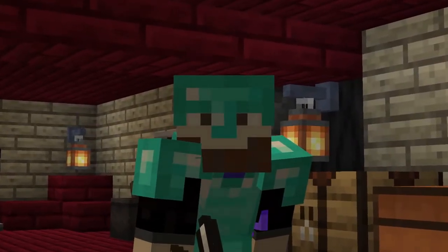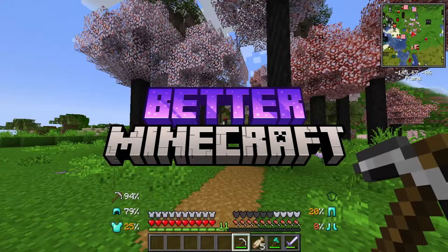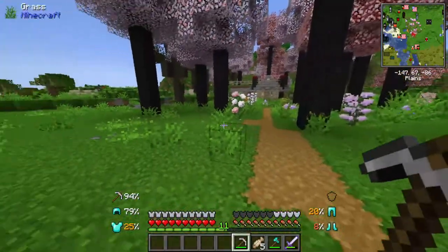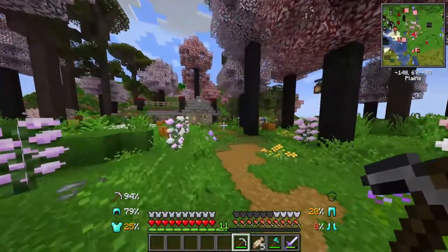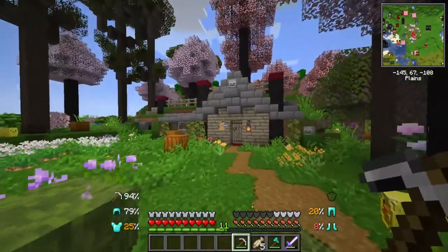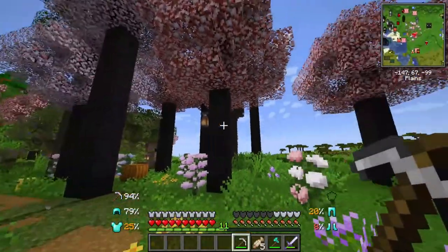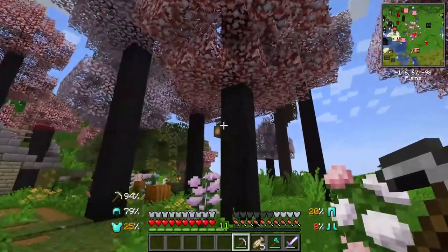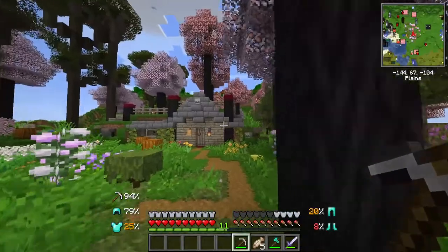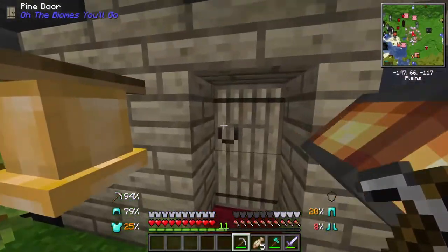Hello everybody, it's BeardboyOG here, welcome back to another episode of Better Minecraft. In the previous episode, we moved from our apartment over to our new starter base area where I created a hobbit hole. And look how beautiful this is — it's gotten better because I've done some bone milling off camera and the trees have finally grown. I've also added some lights. I am in love with it. I love the azaleas, I love the random trees everywhere. It looks fantastic.